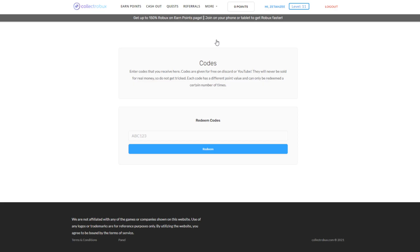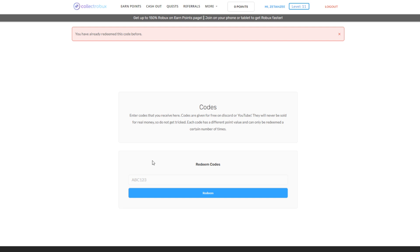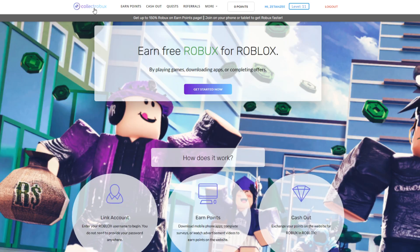For those who stuck around to the end, I have a bonus free Robux code. Head to the More tab and press Codes to redeem it. The code is 'goals.' I already redeemed it, but you guys will be able to redeem it for two free Robux — make sure you do it now as it has limited uses. Thanks so much for watching, I really hope this helped. Head to the website now and start earning free Robux — you will not regret it. Peace out!